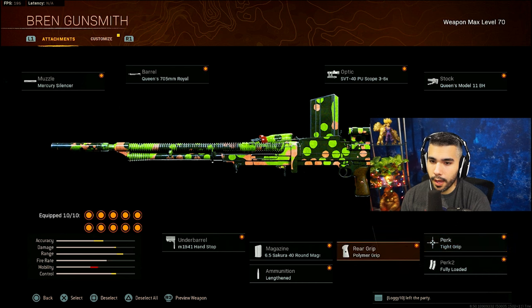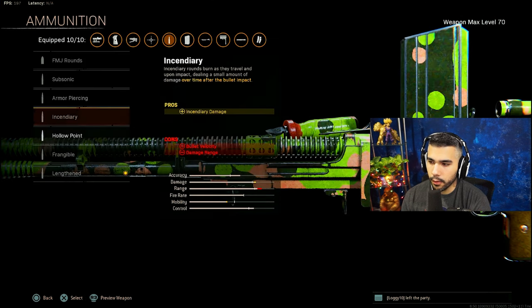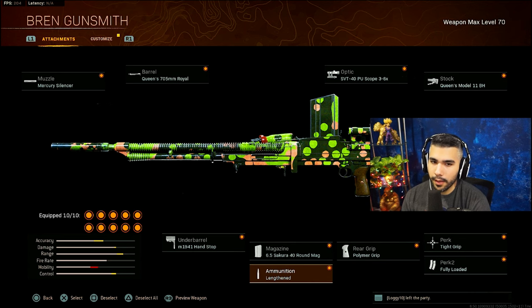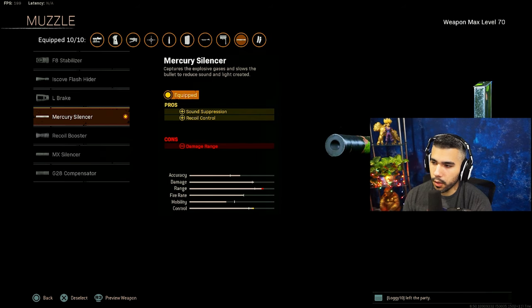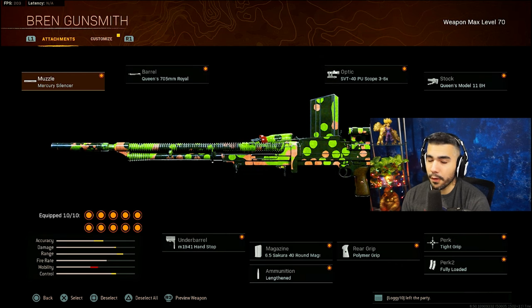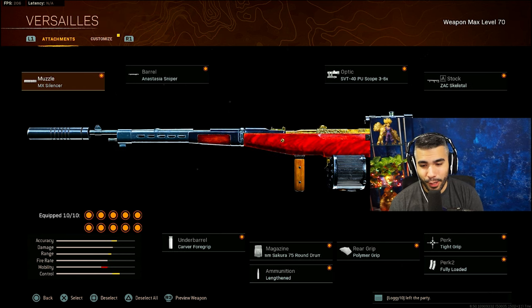It still kills insanely fast, recoil control is really good, and it has a lot of range. For the ammunition, I used to run incendiary rounds but you lose damage range and bullet velocity - you kind of notice it - so Lengthened is definitely the play. I like Mercury Silencer more because the recoil control is better. You can even go MX Silencer if you don't want to lose damage. This gun hits, kills very fast, and has a lot of range - basically the attachments you should be running if you want to beam.